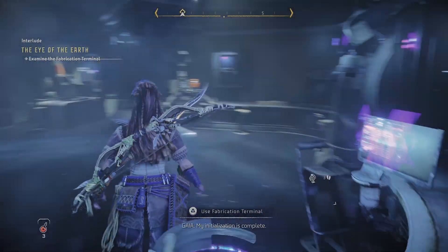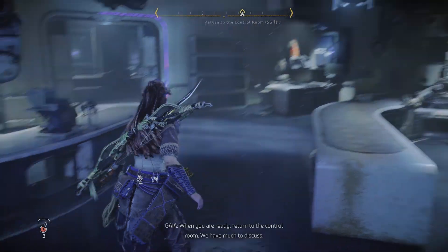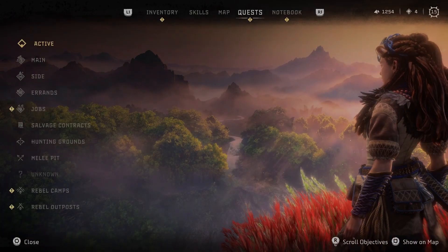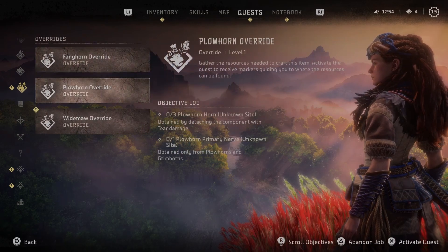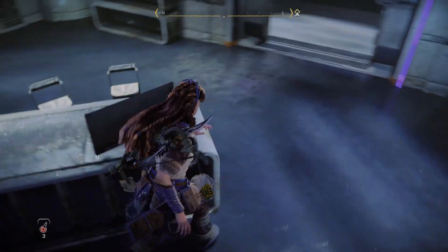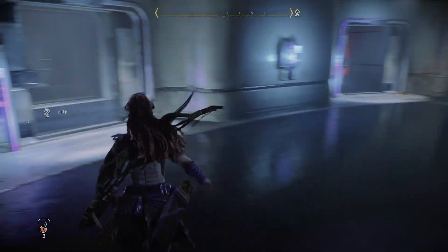You may continue to explore the facility, Aloy. When you are ready, return to the control room — we have too much to discuss. Before this, I want to check the actual quests because I think I'm gonna do them. These are the actual jobs. I will do them for sure, because it will open the way to override these machines, and maybe I might be able to actually ride them.